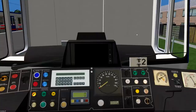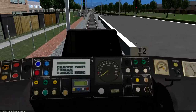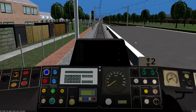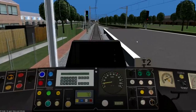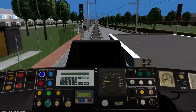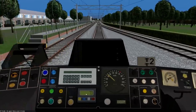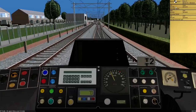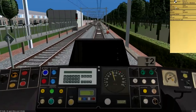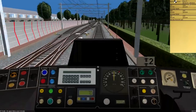Now, enough fooling around here. I need to get out. Controls are simple. Close the doors and I should be good to go. There we go. At 70, there is the maximum speed — that's also the red line on there. That's my schedule. I'm leaving on time. That's when I have to arrive at the other station. That's how long the activity will take.